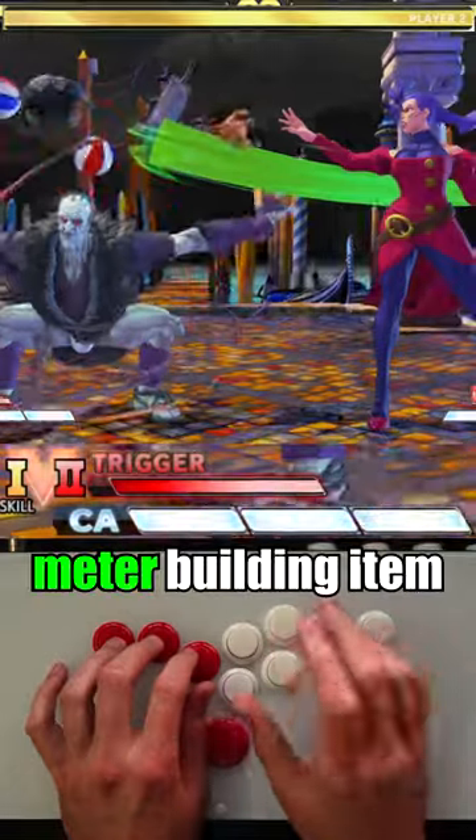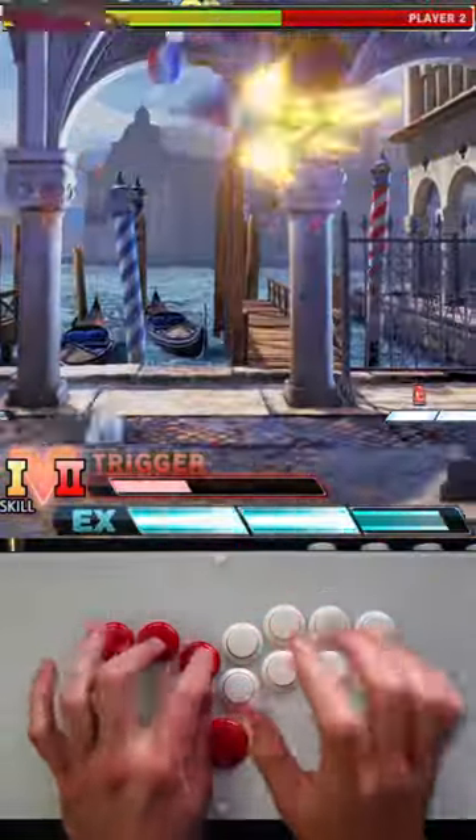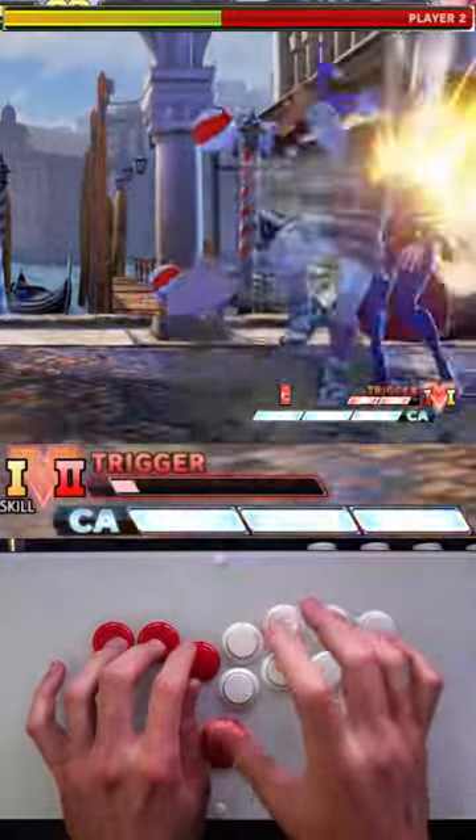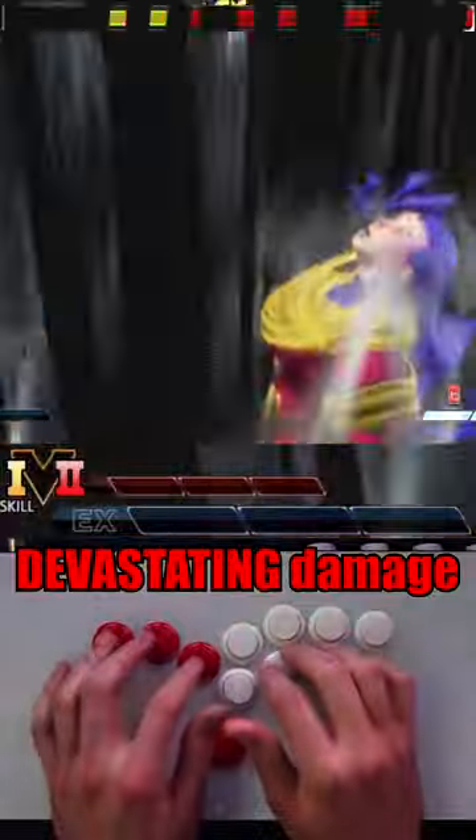With the right luck, you may get a meter building item when you activate Tengu Stones, allowing you more flexible routes to perform the 4 bar combo. In the unlikely event that all these variables line up, it can lead to devastating damage.